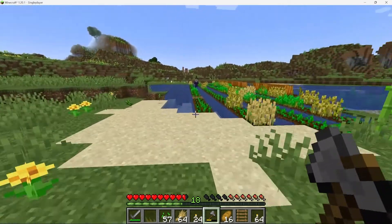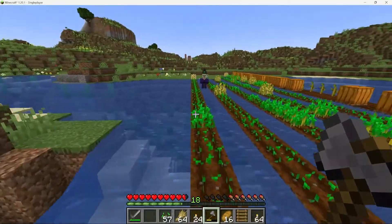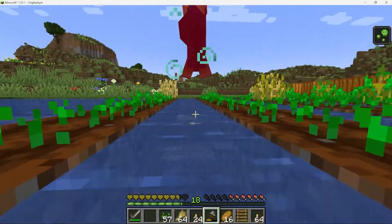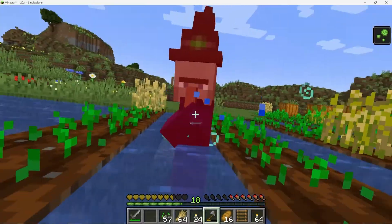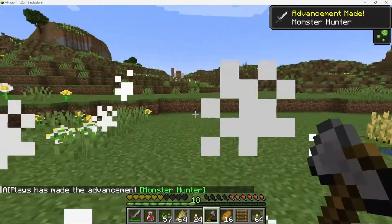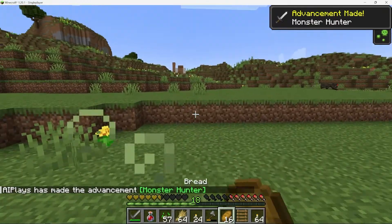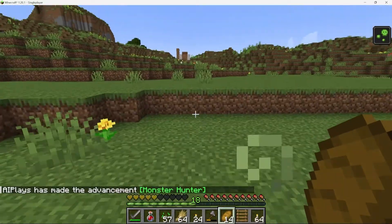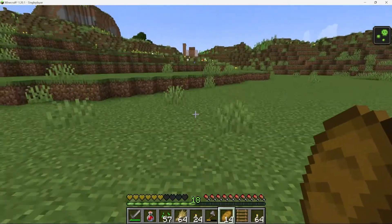As I was running, I remembered that witches are weak against fire, so I quickly crafted a flint and steel and set fire to the ground behind me. The witch hesitated for a moment, giving me a chance to run away. Eventually we were able to regroup and take down the witch together, but it was a close call. From that day on, we made sure to always be prepared for any danger that might come our way while playing Minecraft.